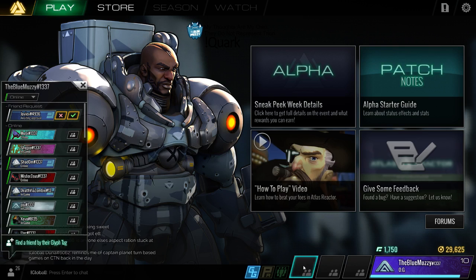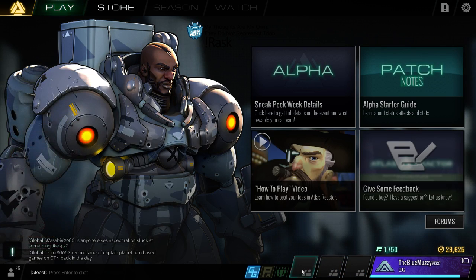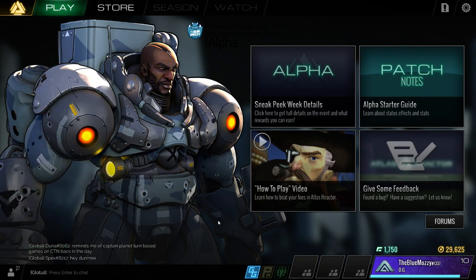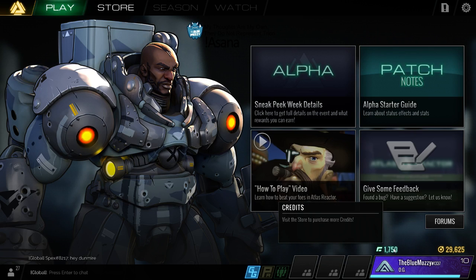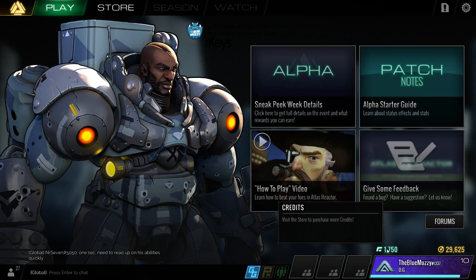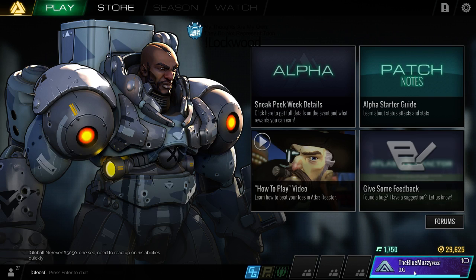If you right-click on this it will bring up your friends list to invite people. These are your three friend slots. This shows me a friend request - let's accept that. There are two types of currency: there's ISO and there are credits. Credits right here - visit the store to purchase more credits. You can't right now, but you do have a bunch of credits that you can unlock things with. I've got 1750. ISO is earned by completing matches and using GG boosts - this is your earned income, and credits are your paid currency.